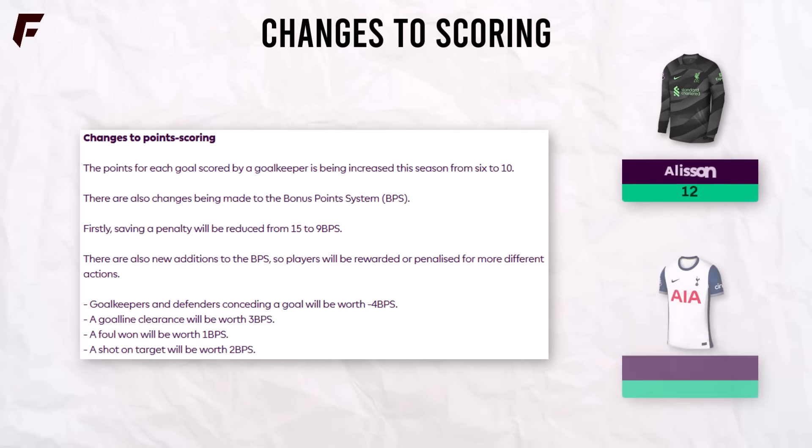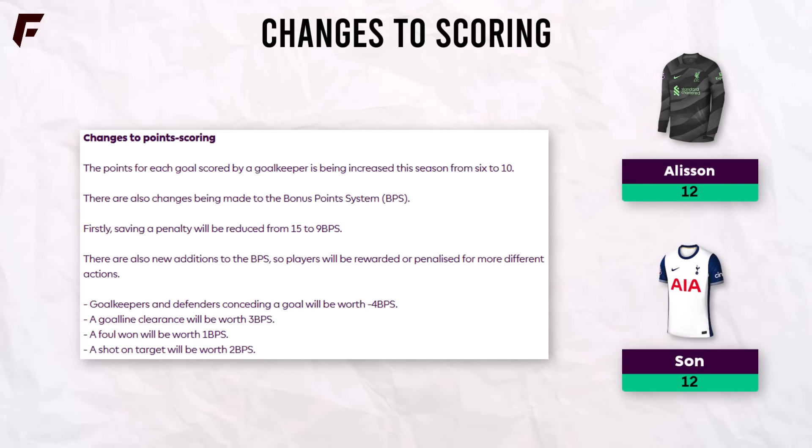There's also been some minor changes to scoring. Goalkeeper goals are very rare — on average it happens about every 5 years — so goalkeeper goals are now worth 10 points rather than 6. The bonus points system had some tweaks as well: saved penalties are now worth 9 BPS down from 15; keepers and defenders conceding goals are now minus 4 BPS per goal; goalline clearances are plus 3 BPS; fouls won are plus 1 BPS; and each shot on target is worth 2 BPS. These changes are presumably going to balance up bonus points a bit better, though the BPS changes are unlikely to have any effect on which players we select.